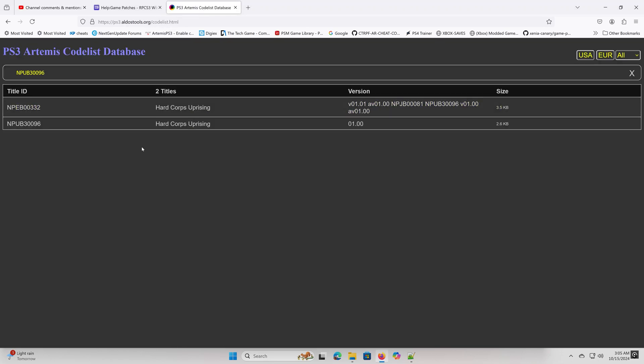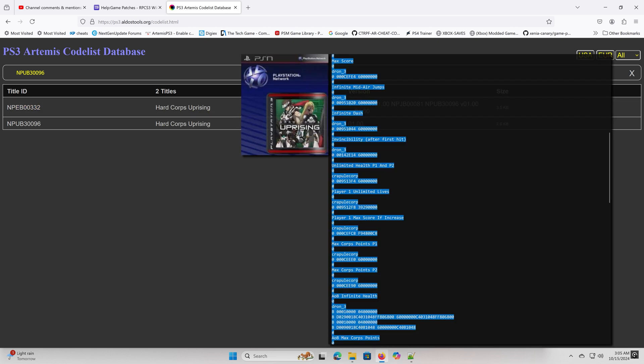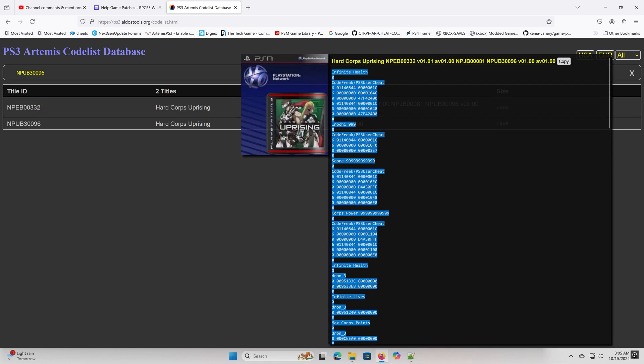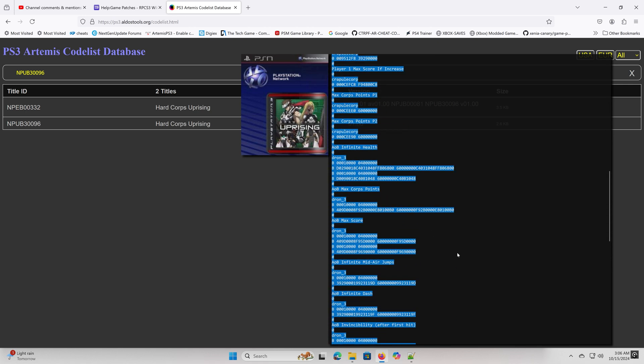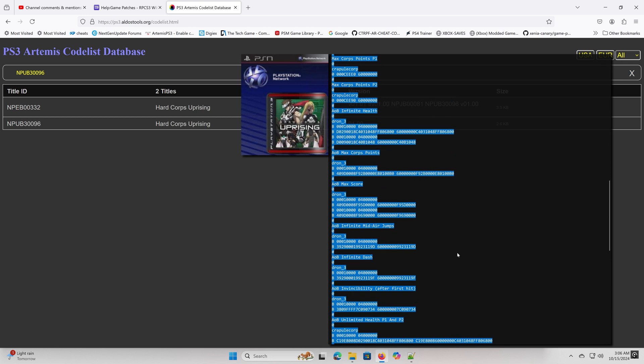Now it's time to get the cheat from Aldo's database. Enter the serial number in the search bar and locate the game you have. I have version 1.01, so those are the cheats I'm looking for. Looking at the codes at the top with the number 6 in front — these are called pointer-write addresses. The RPCS3 emulator doesn't support these code types. Instead, you need to find codes with a 0 in front, which are byte-write codes, or use ASM cheats, which will also work.